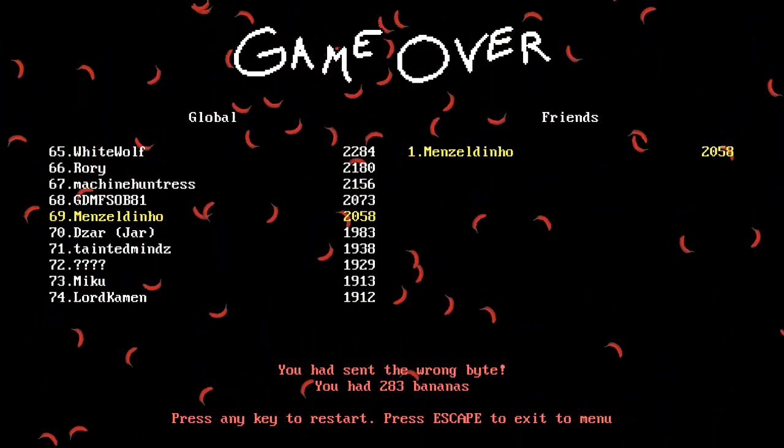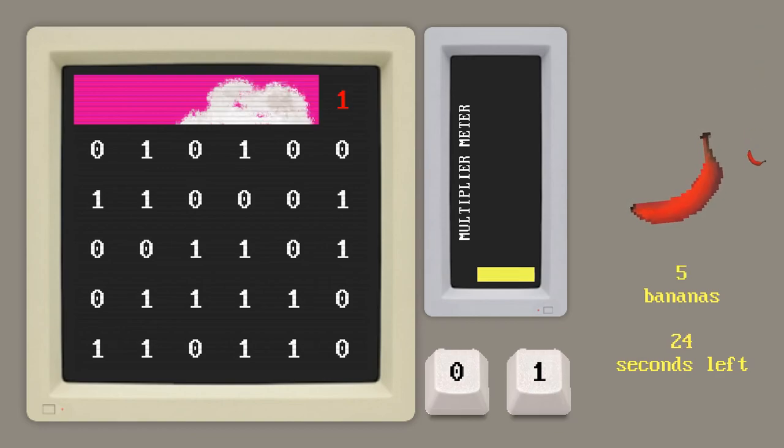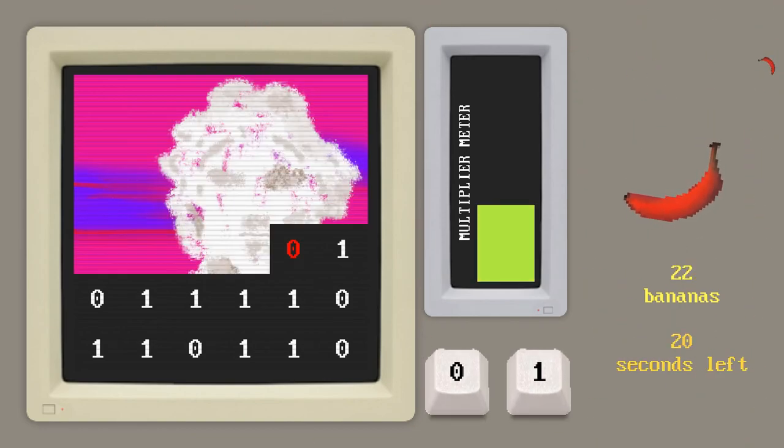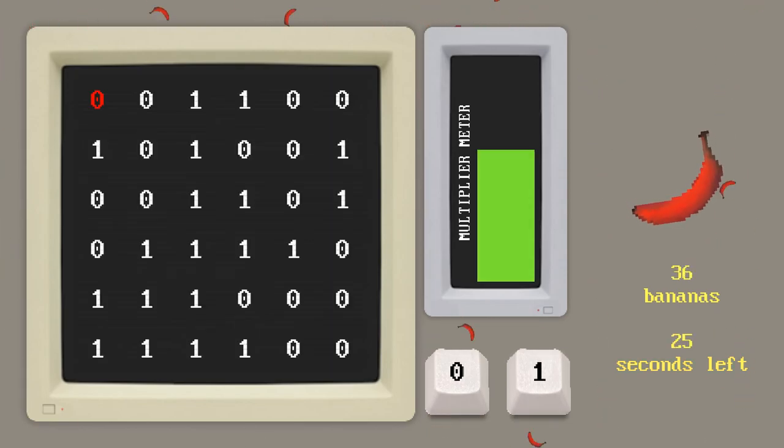There's a co-op mode and multiplayer mode, but there's not many people online I don't think, so a lot of the images get rehashed. I don't know if you get new images if you get further and further into the game or what.